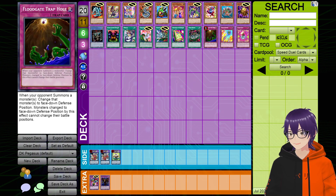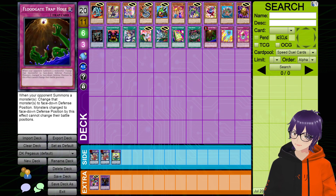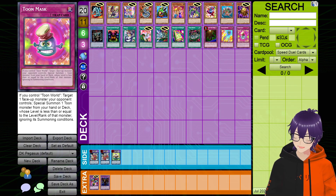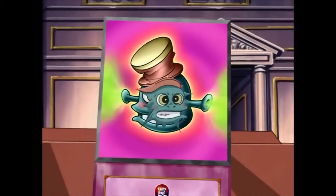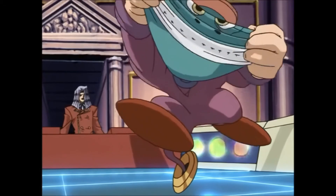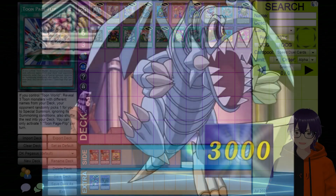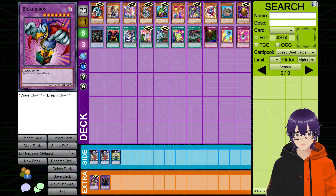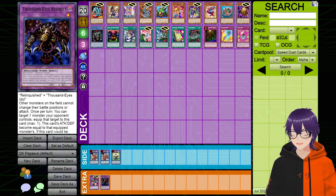Lastly, we have the trap cards for the deck — those being Floodgate Trap Hole, since the deck needs some form of interaction with your opponent. Toon Defense — this is a way to protect your Toon Monsters; you know, you're taking a lot of damage, but the card exists already and it's a way to protect them. And the last one is Toon Mask, another card that already exists and another way of bringing out some of your Toon Monsters from the deck. This is primarily going to be summoning out the smaller ones, just because your opponent is probably not going to control a high-level monster when you activate this — they could, but you never know. And of course the extra deck: we have Thousand-Eyes Restrict and Bickuribox, and we already talked about those when discussing the skill.